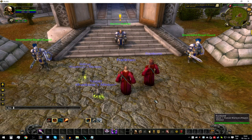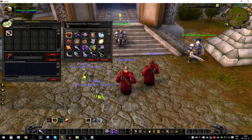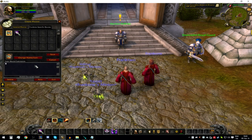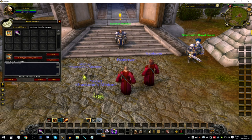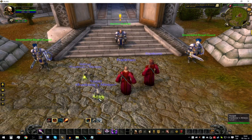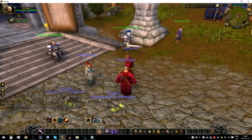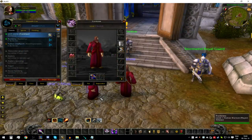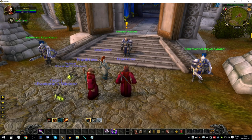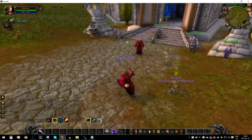Now we're going to make a follow script — another macro. We'll just call this one 'follow.' Then the main character name: Frank One. Put it on the bar — I've bound it to Numpad 1. So whenever I press Numpad 1 it's going to follow my main character. And now wherever he goes, he follows.